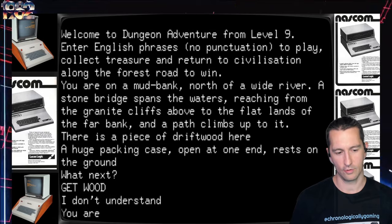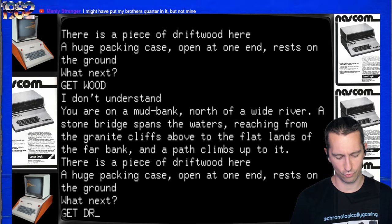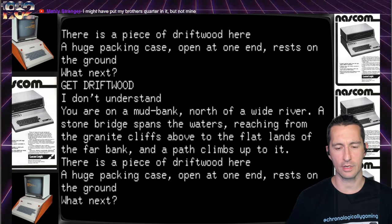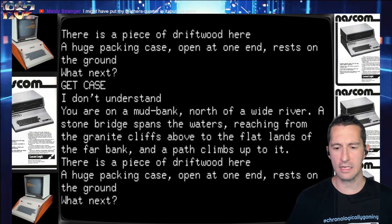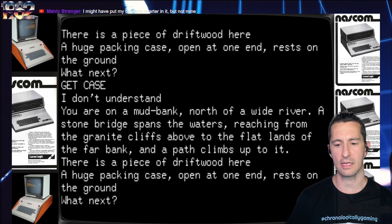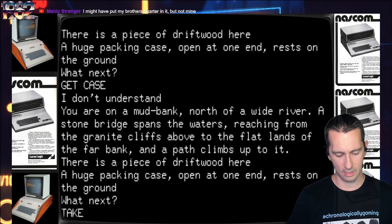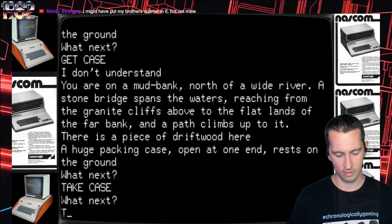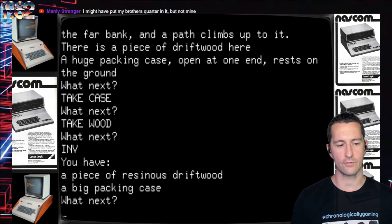I try 'get wood' — it doesn't understand. 'Get driftwood'? Okay. 'Get case'? Still doesn't understand. Turns out the command is 'take' not 'get' — 'take case' works, then 'take wood.' INV works for inventory — we've got a piece of resinuous driftwood and a big packing case. Let's go up. We're on a wide stone bridge stretching north-south across the placid waters of a huge river. At the north end the bridge enters a gaping stone mouth in the cliff. Let's go north — we're in a gloomy cavern between rows of jagged pointed stalagmites. A fetid odor drifts from a wide round passage to the north. We really need Richard Attenborough to be reading this.